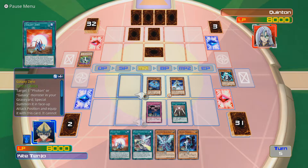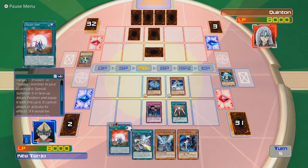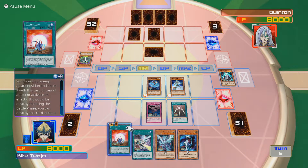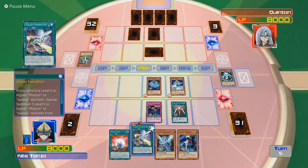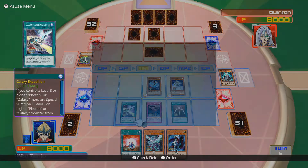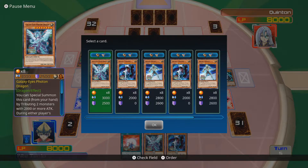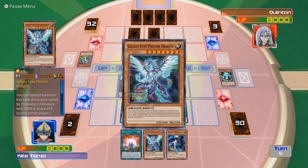I could also get Galaxy Wizard back. However, it can't attack or activate its effects - that's good for XYZ summons, so I really do not want to be doing that. I will, however, play Galaxy Expedition and just get a Galaxy Eyes Photon Dragon on the field immediately. Sounds good to me - 2500 defense is still quite good. And I can get another one on the field by getting rid of Thrasher and Knight if I want to.